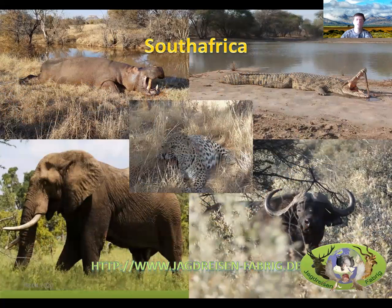Besides plains game, South Africa also offers a wide range of big game: lion, elephant, buffalo, hippo, crocodile, and even rhino — the only place in the world where you can still hunt rhino. For leopard and lion, baiting is used. For crocodile, you can bait them on shore, stalk them on a sandbank, or shoot them in the water with a precise brain shot. Hippo is normally shot either outside or in the water, always aiming for a brain shot so the animal goes down immediately.